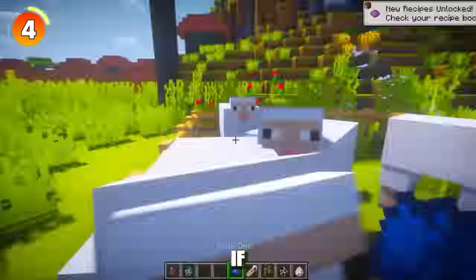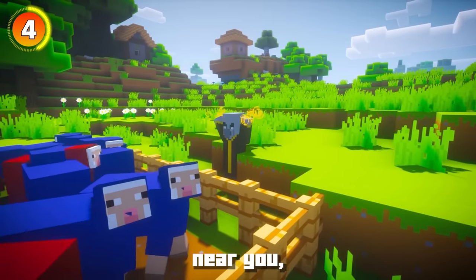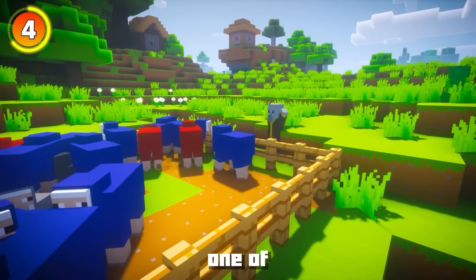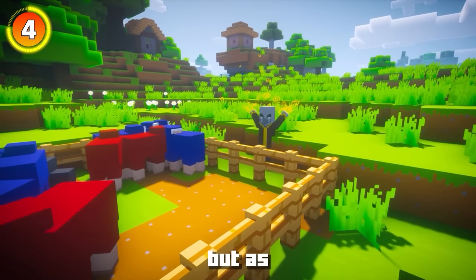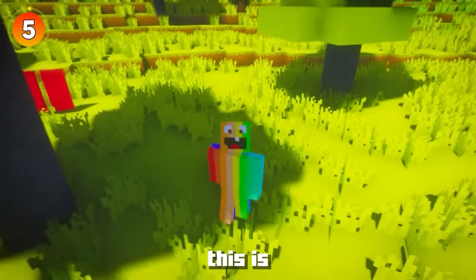This next weird interaction involves Minecraft's sheep. If you want your sheep blue but you have an Evoker nearby, it will wave its hands in the air and that sheep is then going to turn red. This is one of the strangest easter eggs, but as you can see it actually does work. Apparently this is a reference to Age of Empires.